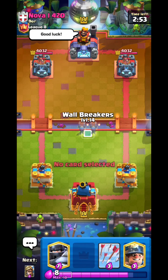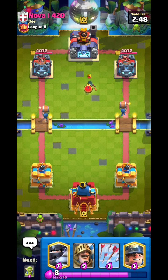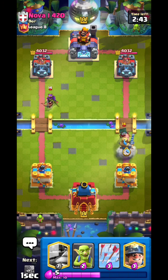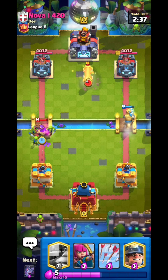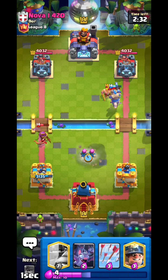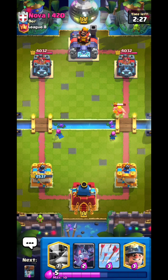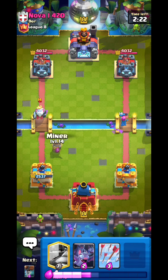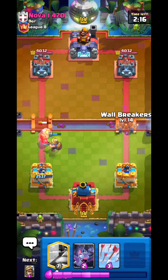Jumping to the next game — I'll split Wall Breakers to start. He has Bandit and Archer Queen, so I'll go Prince for the Bandit. Going Goblins since I'm low on elixir, then Archers. The Queen gets five shots — so much damage. He tries to handle the left lane Archer.